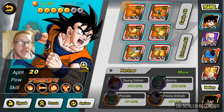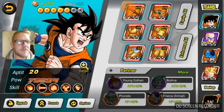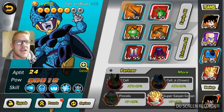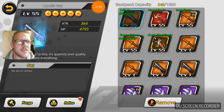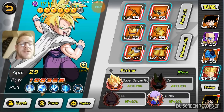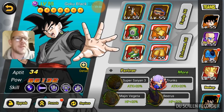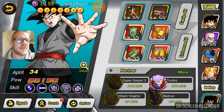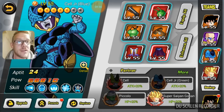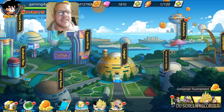Goku is at plus 23, he's up there now, and we can nearly upgrade these to perfect. We've got Nappa at R plus 26. We really need to sort a team out and get the equipment a lot better. As you can see, two broken sets at the top here - two sets of turtle hermit and the crane hermit.